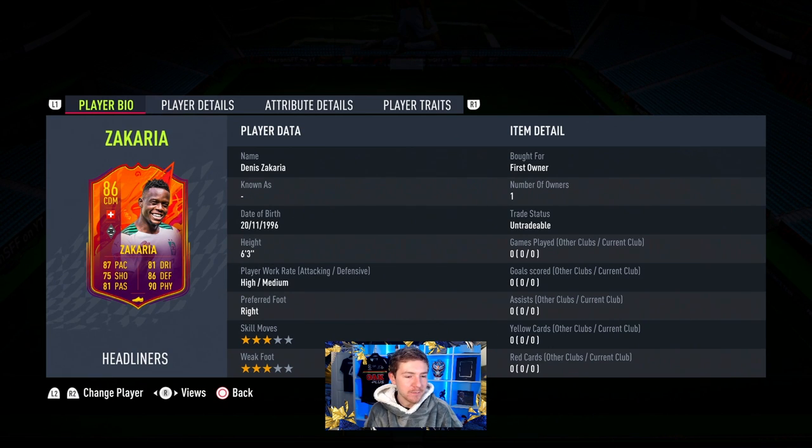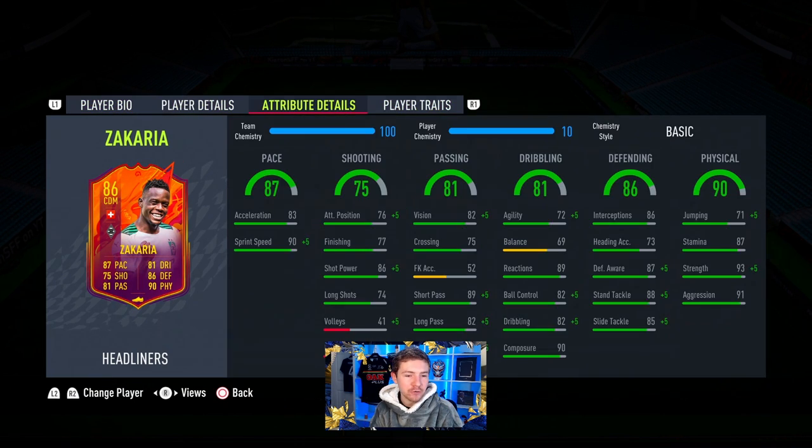Let's have a look: high/medium, 6'3", three-star three-star, no traits to discuss. But some very good in-game stats, especially in the physical section where we can see premium strength and very good aggression. Hoping his ability to win back the ball will be really good. In defending there are also some really nice stats — heading accuracy isn't the best, but everything else is pretty good. Dribbling for a CDM not too bad, good composure and pretty nice reactions.